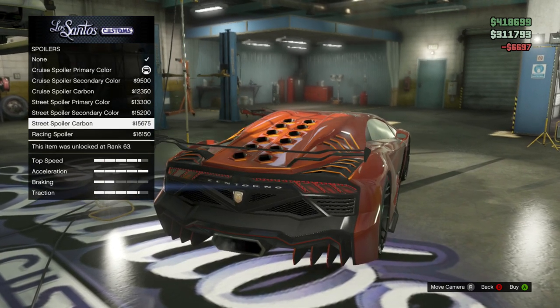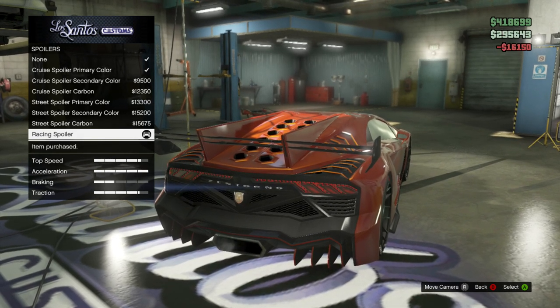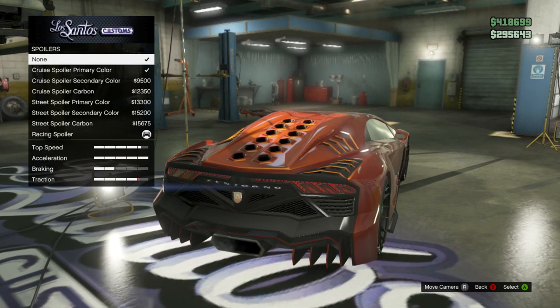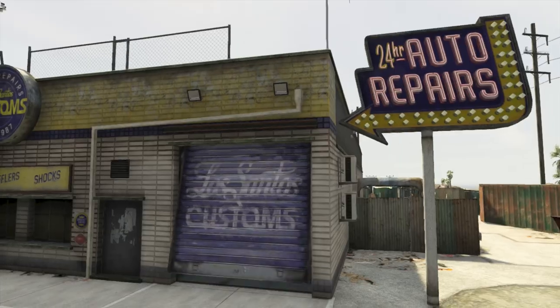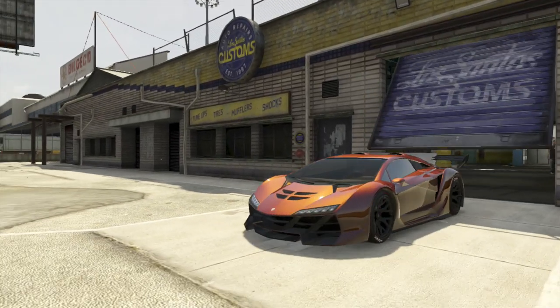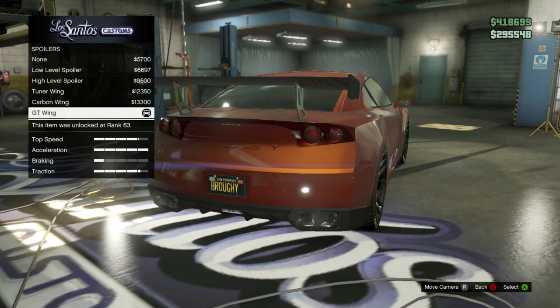It doesn't matter which spoiler you put on — all spoilers add the same amount of extra traction. Like other mods, it's a percentage increase, so cars with more base traction will gain more from it. This rewards cars that have a spoiler available, because cars without spoilers are now at a severe disadvantage.